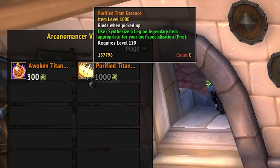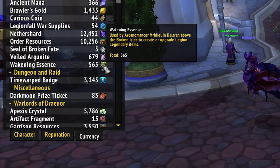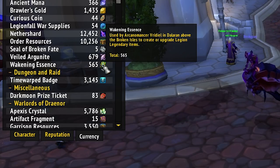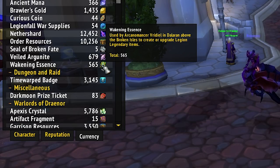The currency you'll need to collect for these legendary tokens is called wakening essence and it drops from a whole bunch of different content at max level. You need to farm up 1000 essence to purchase a token, so let's see which sources are the most worthwhile when you take into account how long the content takes to clear through and how much essence you're rewarded with.